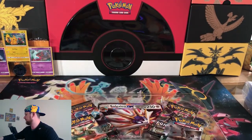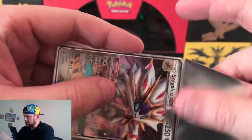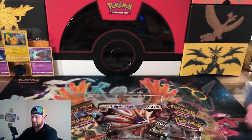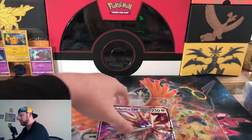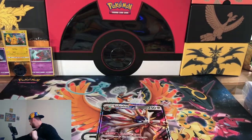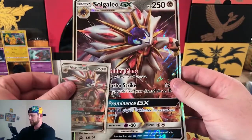Double sleeve as always. Double sleeve for GX. So bam, we got the promo card. Large card. There it is. Plastic. And the trash. Big man, little man. Very nice. Love that.